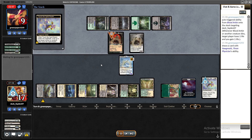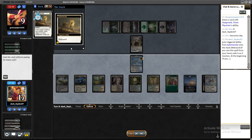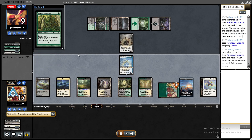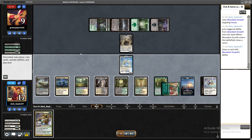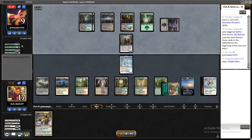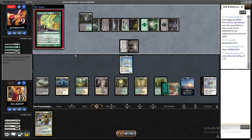A very weird situation — they have six cards in hand, I have zero, just rebound Orion and my top deck. But top-decking with this deck is most often very good. My opponent was playing slowly and was low on time, and I think I would have won the game anyway.